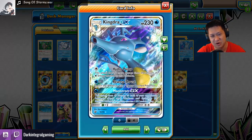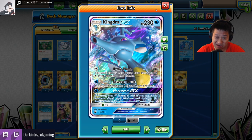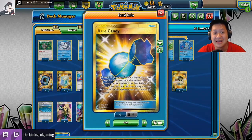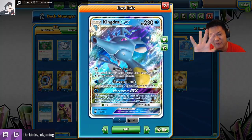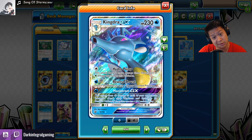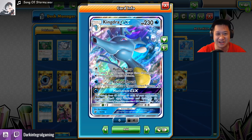Here's the more detailed version. KingdraGX — this is a Stage 2. The deck space is tight. You got to Rare Candy that up to get it out quickly. Once it's up, it actually needs about 4 energies to attack. Let's take a look at Hydro Pump.